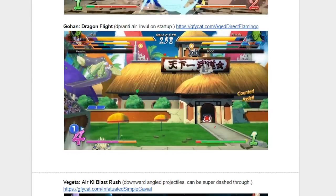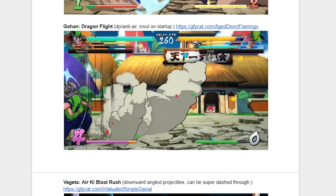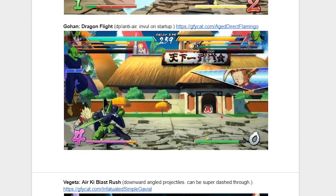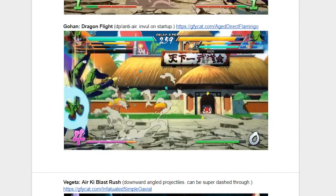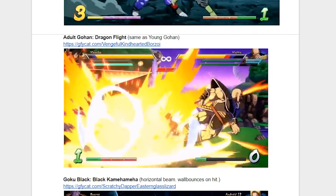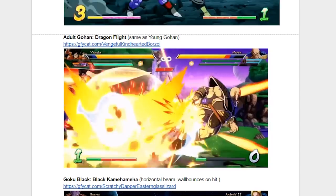Up next is Gohan and his Dragon Flight Technique. This is like a DP, or Dragon Punch, or Shoryuken for a lot of people. It's invulnerable on startup, which means it's really good as a get-off-of-me kind of move. I don't know if you'd want to run two of them, as Adult Gohan also has the same exact move, so you might not ever want to run Adult Gohan and Teen Gohan on the same team. But as a one-off, I think it's pretty okay.